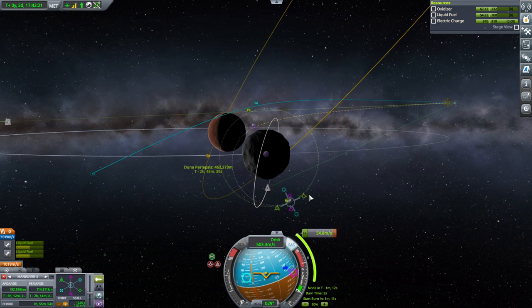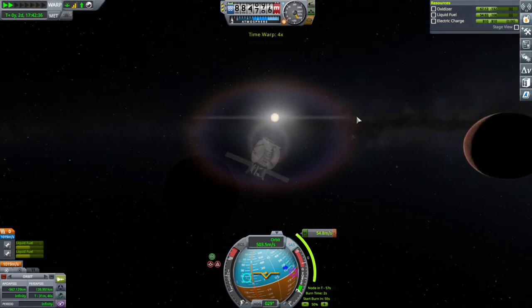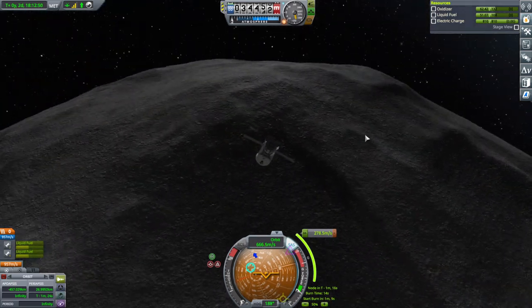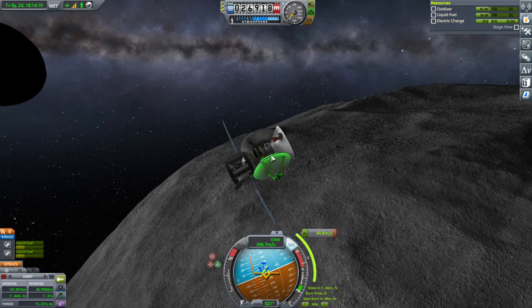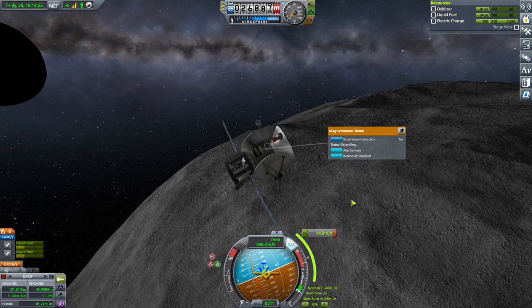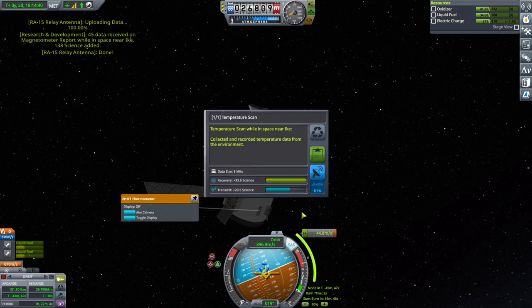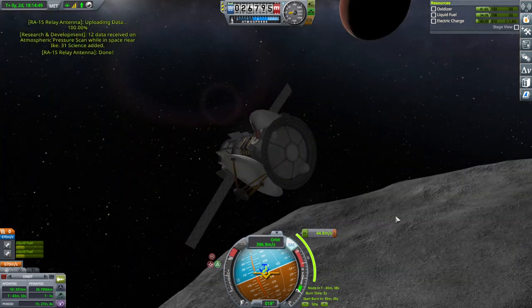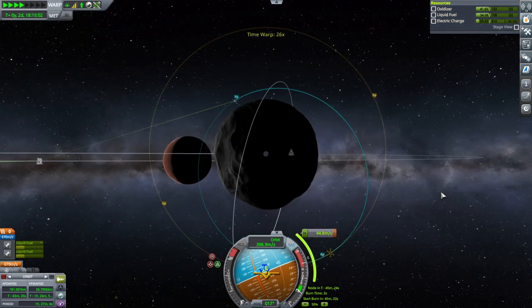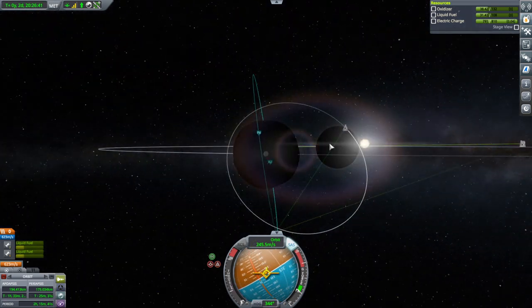We actually want to boost the periapsis up so that we're not obscured by Ike so often. Maybe a Molniya orbit or something around Ike would be good. There's Ike — capturing burn. And that should be good enough. Magnetometer near-Ike confirmed — transmit. Logging temperature — transmit. Logging pressure — transmit. All right, it's all done. We'll just boost out that periapsis so it's got a better view of things, and then we will be done here. We will triumphantly unlock the senior docking port. Polar-ish satellite around Ike, station around Ike, nothing around DUNA actually — but we like Ike.